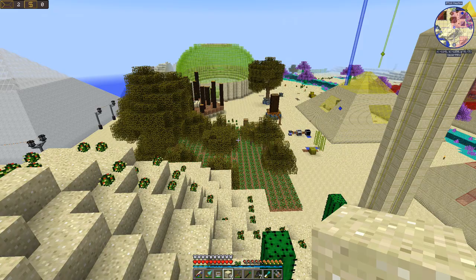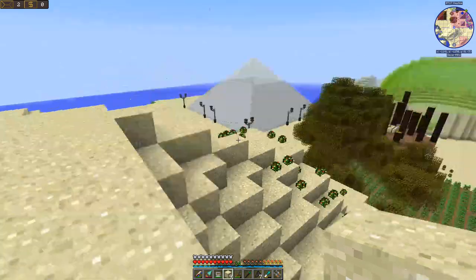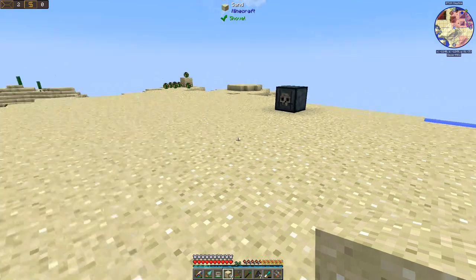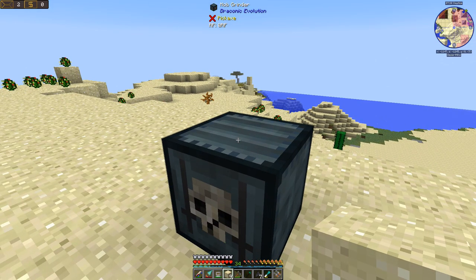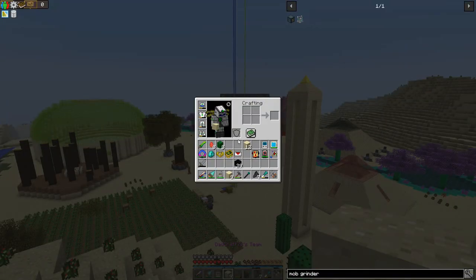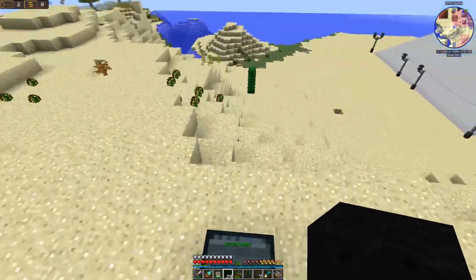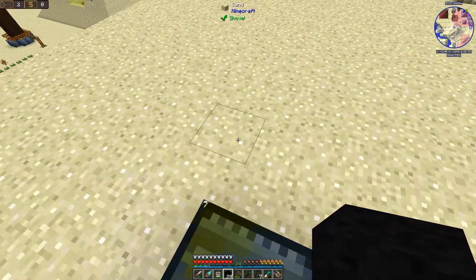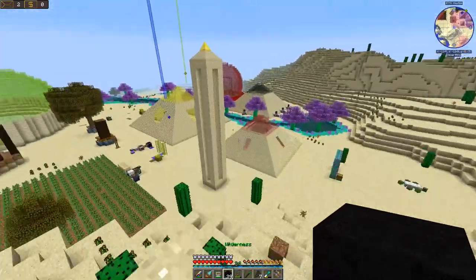Look at that tree farm taking care of business. So we're going to kill a wither today, and we're not going to do it through some fancy, awesome way. We're going to kill it with the Draconic Evolution Mob Grinder. My void ore miner over there in the workshop has been working like a boss, and I have 29 Lawns of Light blocks, which should be enough. All I have to do is get this wither inside the range of this mob grinder and he's going to eat his lunch.